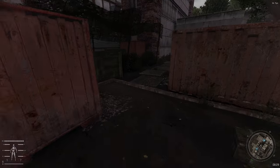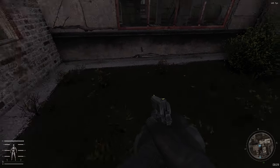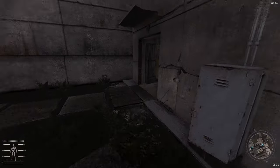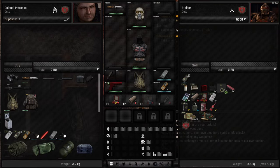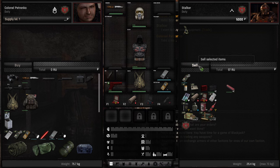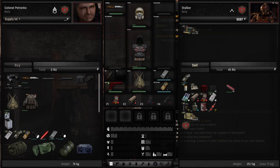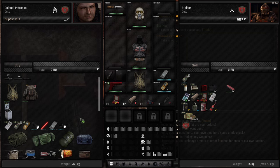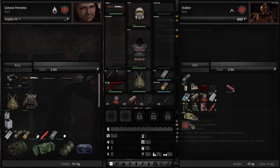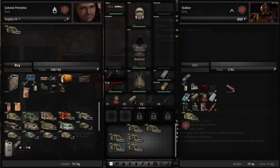Let's just grab things laying around. There's usually a couple of crates here, but apparently not this time. I'm gonna quickly sell this. I don't usually bother with the quick-release system — it takes a spot in your quick keys and I generally try not to be overweight, so I don't need to drop my backpack. I'll also favorite our ammo.